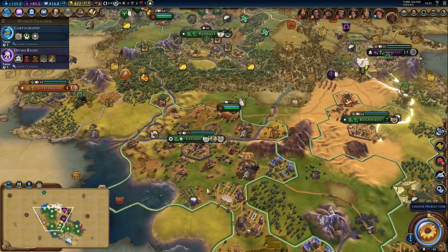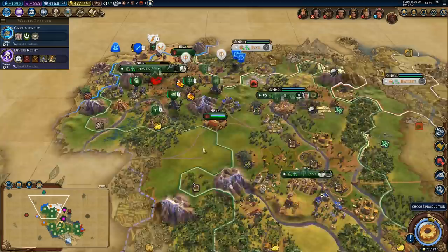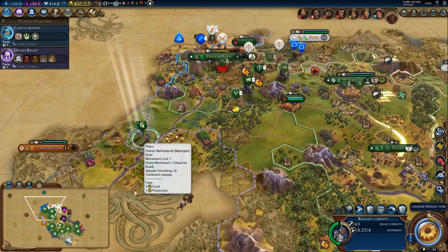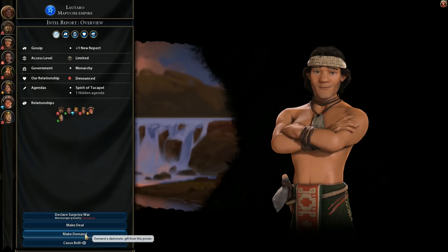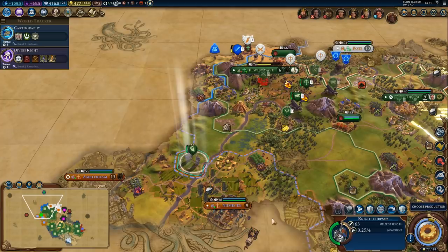I could kill some barbarians but it would take a little bit too long to move all the way across the continent. We can always just declare war on the Mapuche and do it like that. Can we use a CB? Let's denounce him - already denounced. Can we use a CB? No, we don't satisfy the conditions for any CB. Monument - that will give us some loyalty.